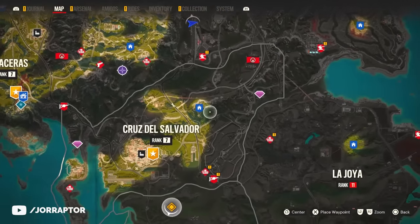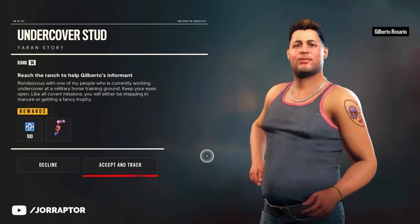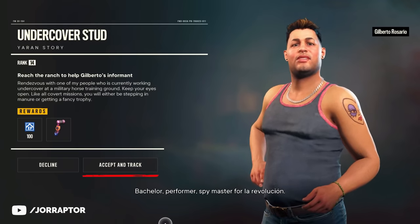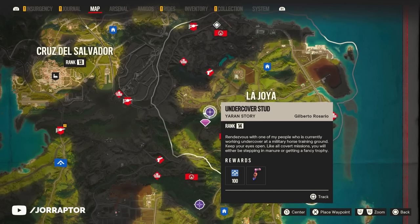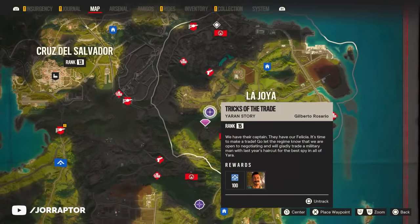During the Meet the Legends main storyline, there will also be a point where someone joins you as a leader. During this storyline, a side mission called Undercover Stud will open up, which can be in different locations depending on how far you are in the story. At first you can pick it up in the bottom right corner of the map, and then later on you find it in another location. Just follow the mission, do the mission that follows after that, and then you get Sergio as a leader for your team.